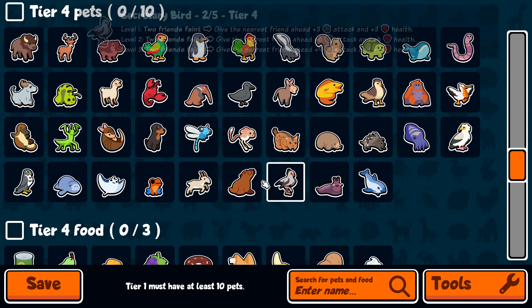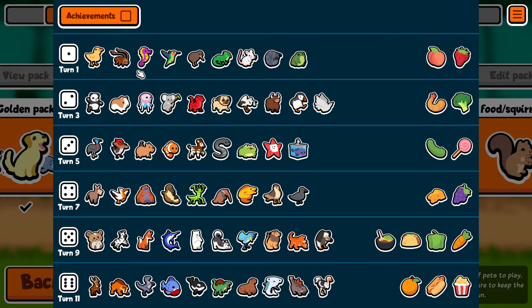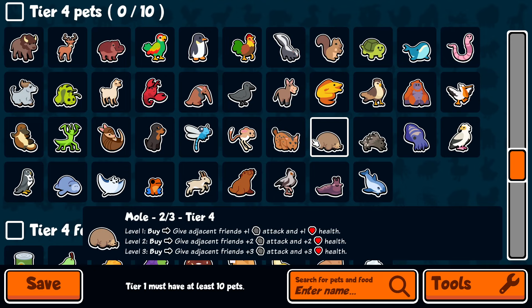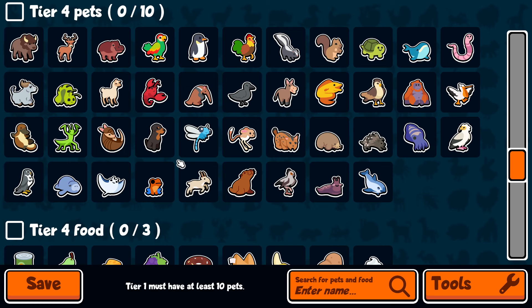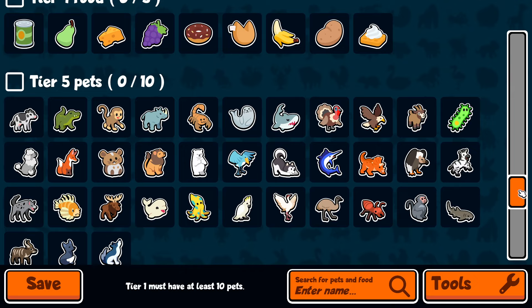Tier four: straight up Dragonfly and Lynx are super, super powerful. Mole is decent too; it could be better than something depending on what you're going for. Tier four has always been notoriously extremely strong — it's going to be hard to find a replacement for Mole. But Dragonfly and Lynx you definitely need to have included.